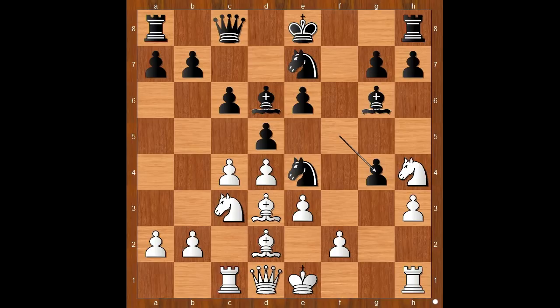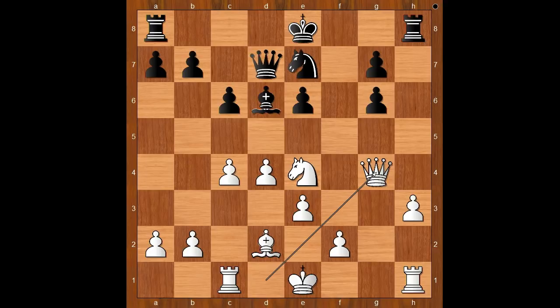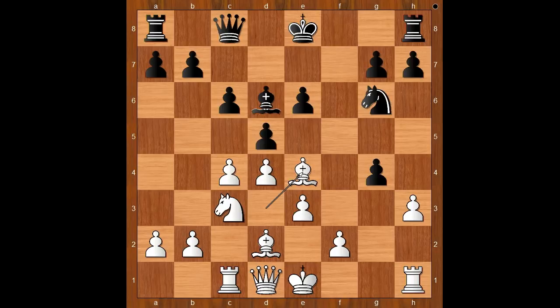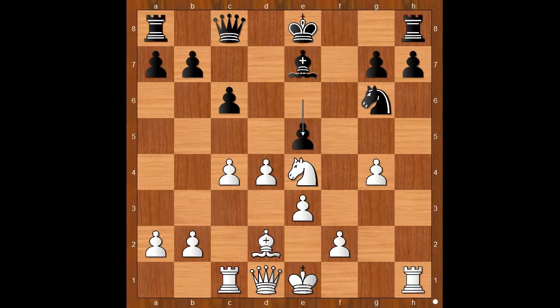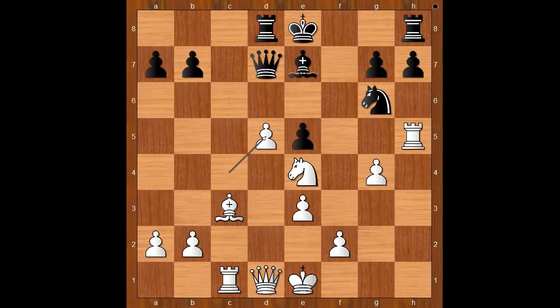In this position, knight takes on g6, knight takes on g6. What happens if h takes on g6? One line goes like this: bishop takes on e4, d takes on e4, knight takes on e4 attacking the bishop, queen to d7, bishop takes on c3, rook to d8, white to move, rook to h5, c takes on d7, bishop takes on d7, bishop takes on c3, rook to d8, rook to h5, bishop takes on d5, c takes on d5, c takes on d5 — black to move.